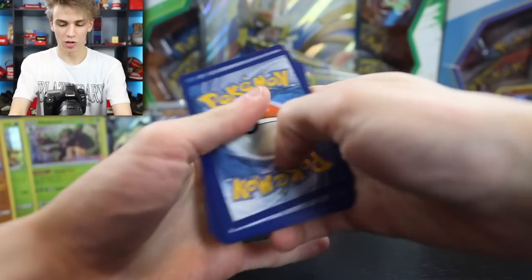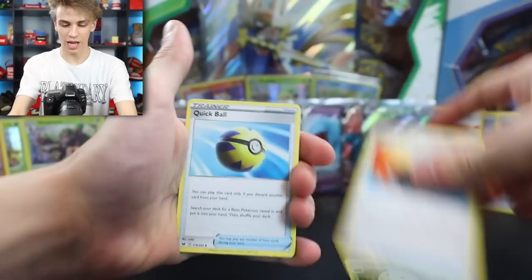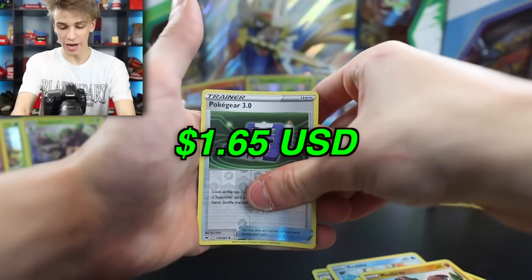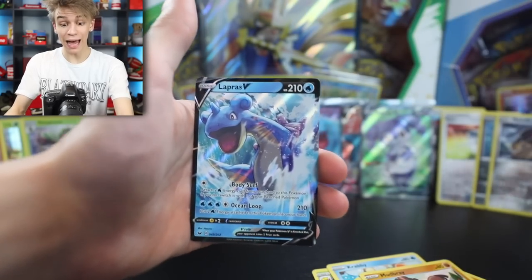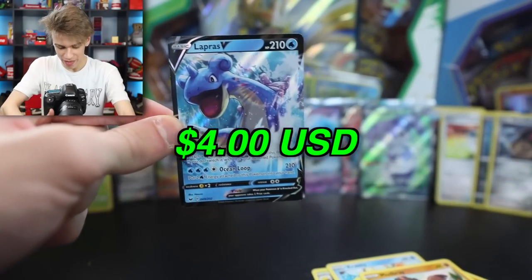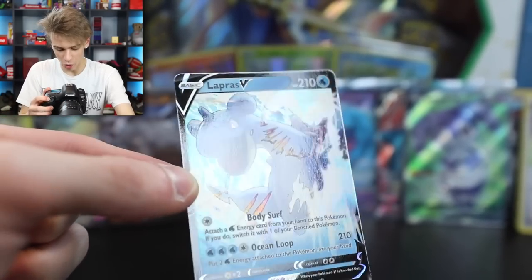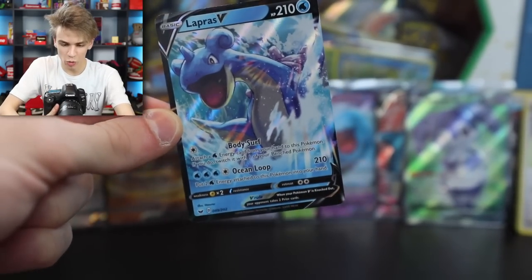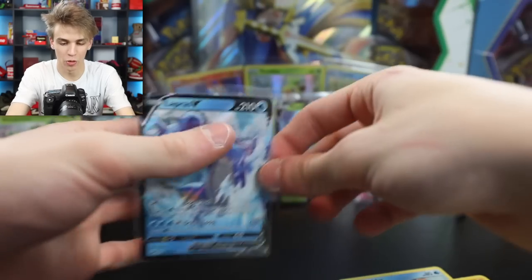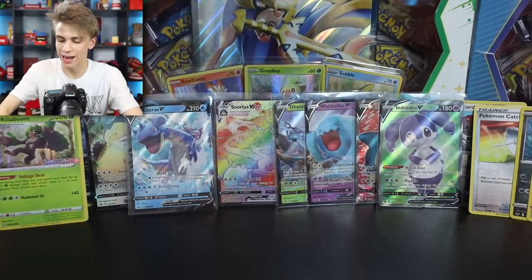Next pack: Eldegloss, Energy Search, Quick Ball, Rhyhorn, Rookidee, Krabby, Grookey, Mudbray, Pokegear 3.0, and a Lapras V. That one is sick - I'm not complaining there. That one is looking way cooler than some of the other Vs that we got with all that different artwork. The Lapras itself is just such a cool Pokemon - definitely one of my top 10. Let's go ahead and sleeve that guy.